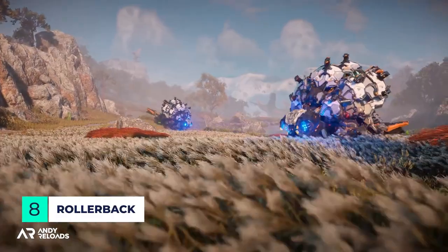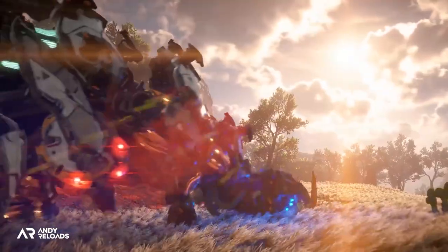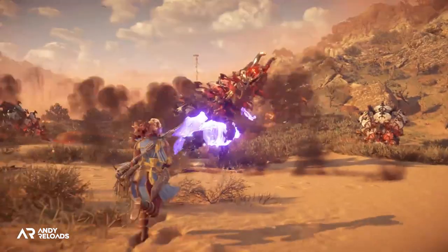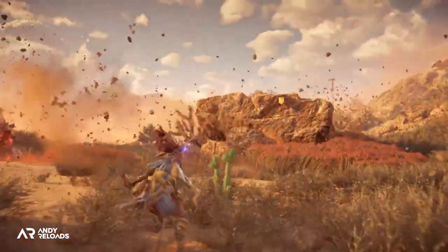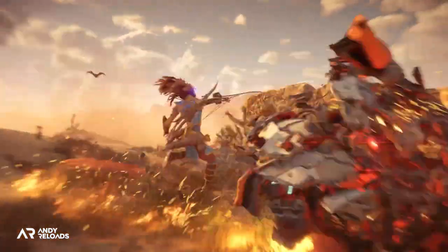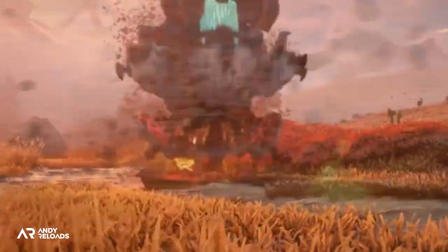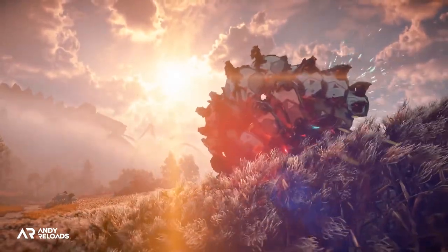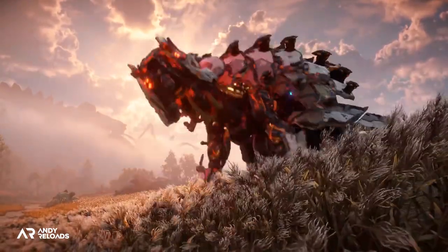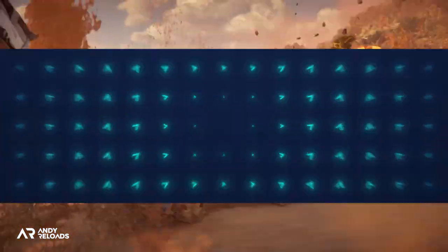Speaking of serious damage, let's talk about the Rollerbbacks because they're going to cause us a lot of problems. They're designed to be giant armadillos essentially, and they fold themselves into spinning balls of death which, as you can see here, looks like absolute pandemonium. When they roll, they leave a trail of fire in their wake, and according to Guerrilla, they can eject their own scales to use as aerial projectiles, then magnetically recover them after they've done damage. I think the weak spot is going to be their underbellies, if we actually get a chance to shoot it.